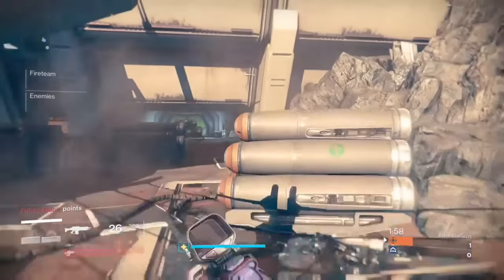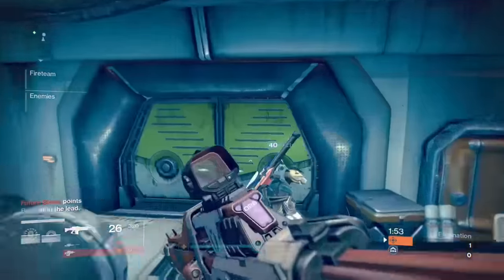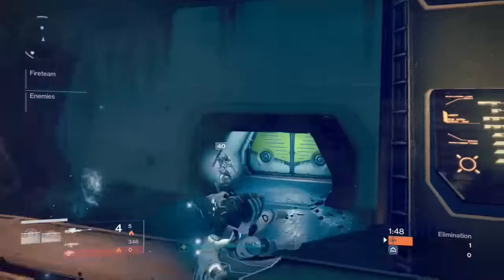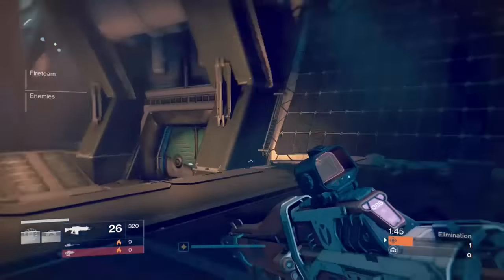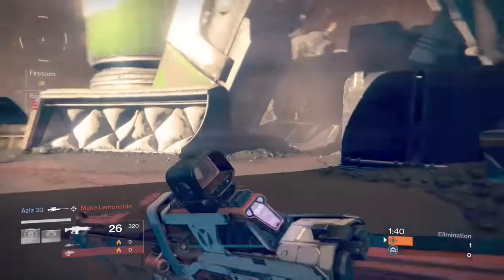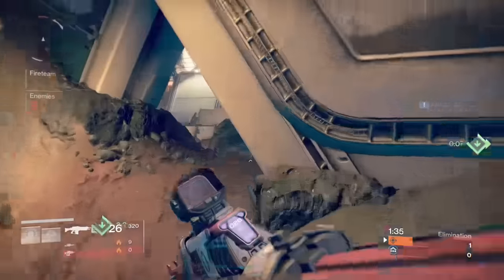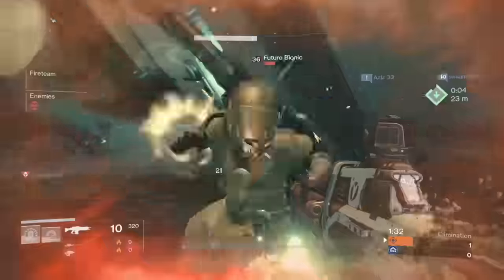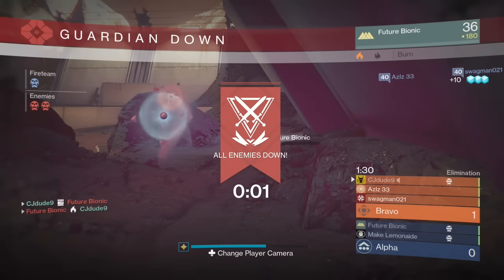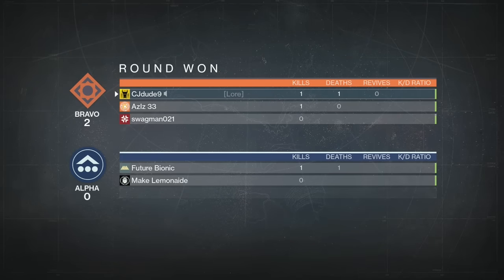The next tip covers the different strategies you can do. The main one I use on maps like Black Shield is to just defend the capture point. Once the timer ends and you haven't killed all the enemies, the capture point opens up and you have to capture it. It's the most boring style, because you're just sitting there — but it works, because they have to come to you.